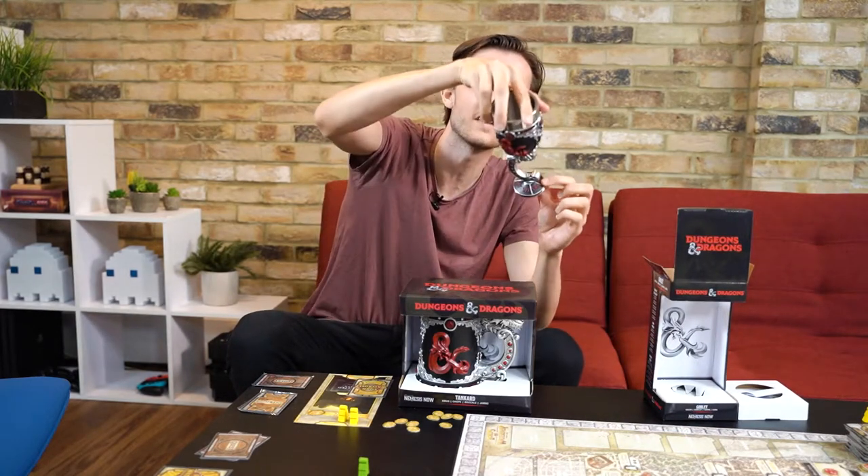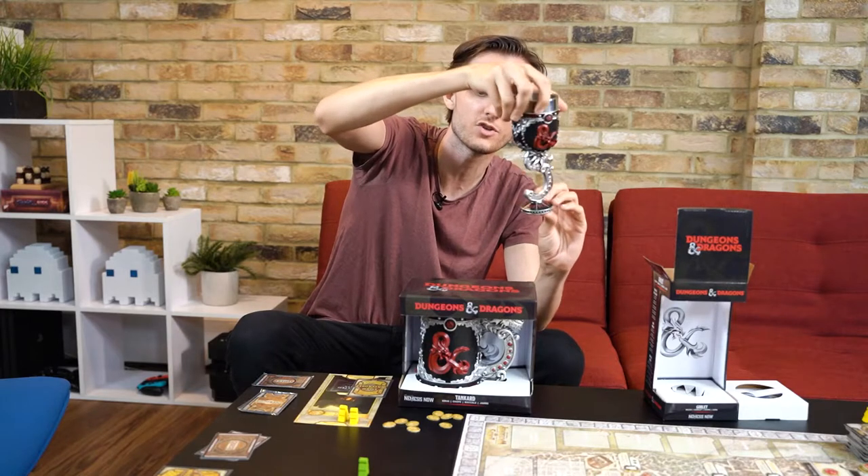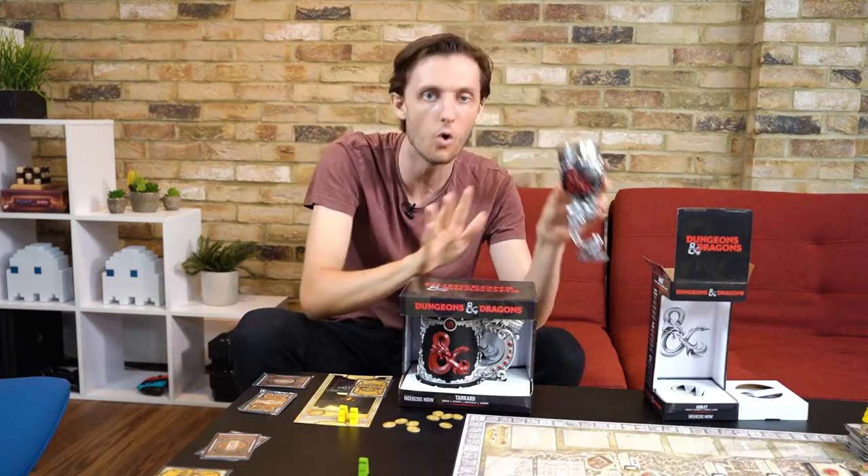It also has all of the stats on the bottom, so it's got your dex, constitution, your initiative, your wisdom, your intelligence — all of the stuff.